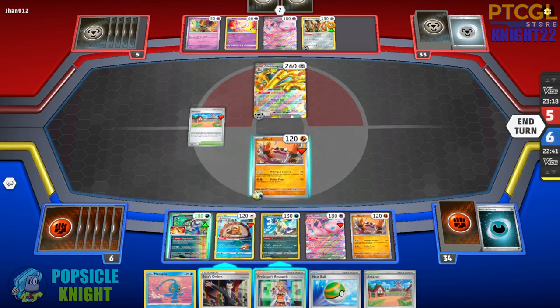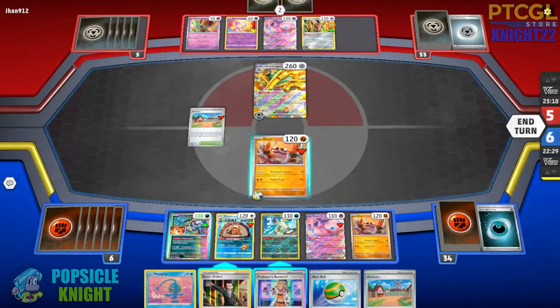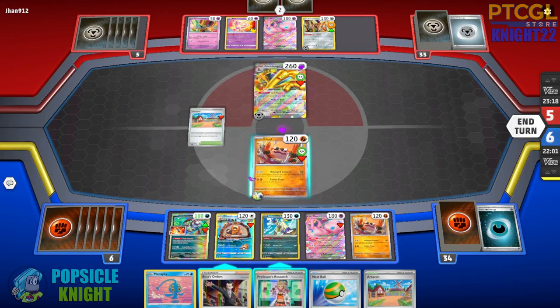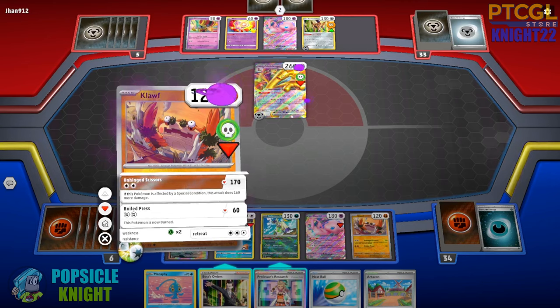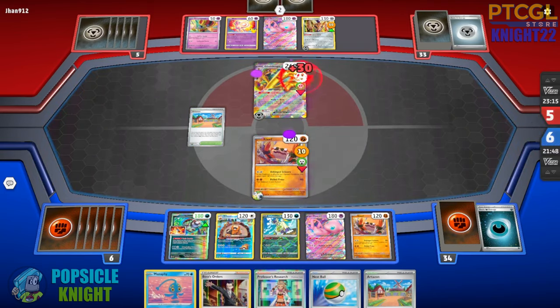Nest Ball. Boss's Orders — I could boss their Mew EX. We're dealing 170, but it's not going to be enough to knock it out and they could just retreat it. I'll just poison this active and deal a lot of damage, putting pressure, and save my Boss's Orders so I can gust it into the active again next turn if they retreat. Unhinged Scissors for 170 plus 30 poison — that's 200 total, so we can knock it out next turn for just 60 more damage.